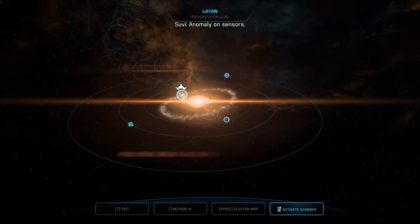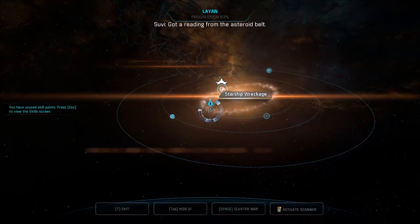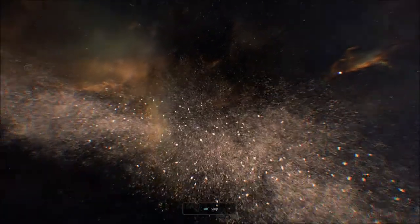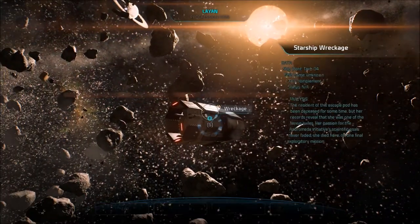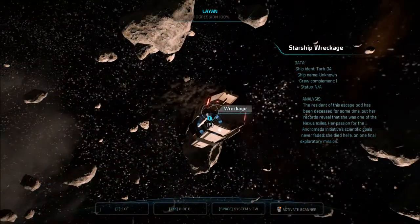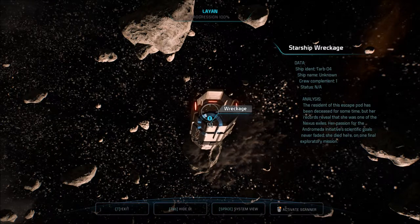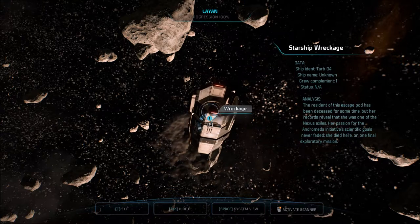Anomaly on sensors — let's check out the anomaly. Probes launched. Got a reading from the asteroid belt: starship wreckage — let's check it out. I like these exploration segments. Don't hit a rock. There it is — looks like it says SOS. Ship identification TARB04, ship name unknown, crew complement one, status not available. The resident of this escape pod has been deceased for some time, but her records reveal she was one of the Nexus exiles. Her passion for the Andromeda Initiative's scientific goals never faded — she died here on one final exploratory mission. Oh, how sad.